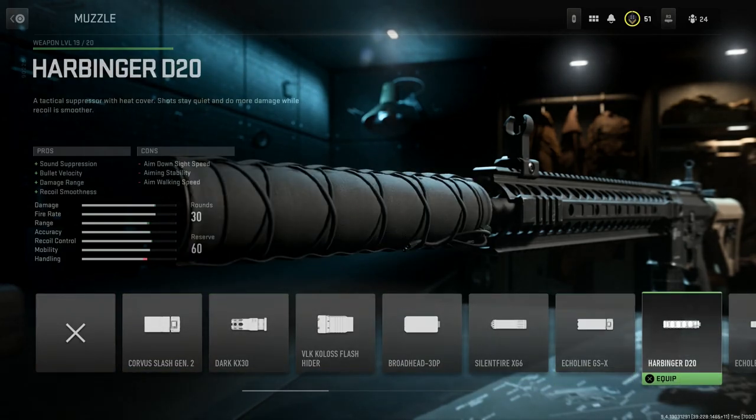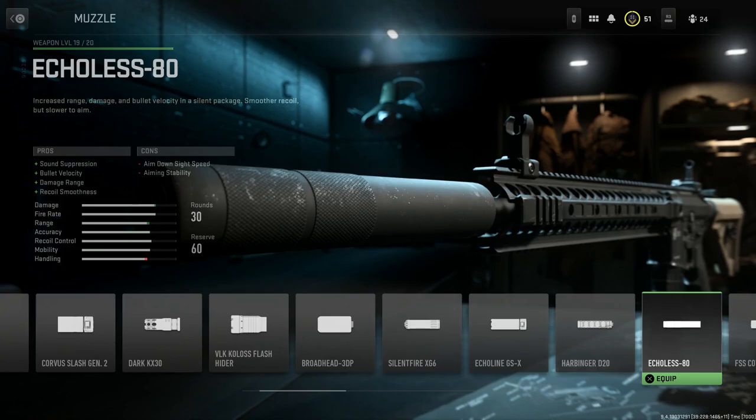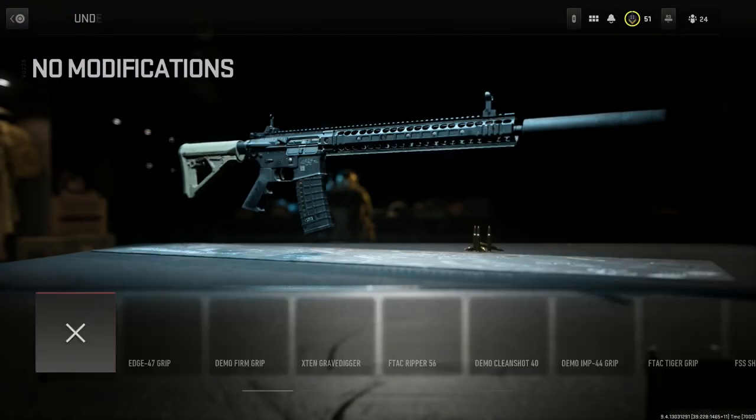For the muzzle, we want to suppress this thing and stretch out damage at range, since we're still firing the 5.56. I'd recommend either the Harbinger D20 wrap suppressor or the Echoless 80 — both give you increased damage at range. We'll go with the Echoless 80 here: sound suppression, bullet velocity, damage range, and recoil smoothness, with the cons being aim down sight speed and aiming stability.